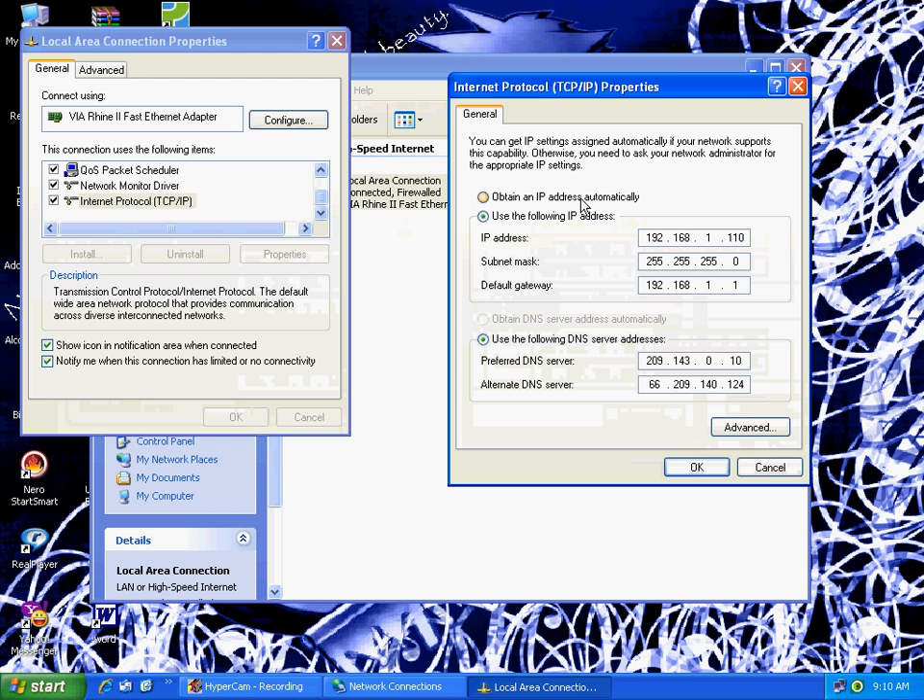Most of you will probably have 'obtain an IP address automatically' and 'obtain DNS automatically' selected. If you already have 'use the following' selected on both and already have it set up, then you already have a static IP and you don't need to do this. Just skip forward in the video to where you need to configure your router.